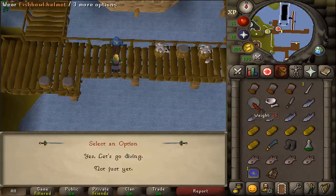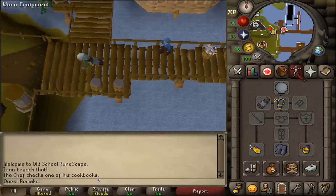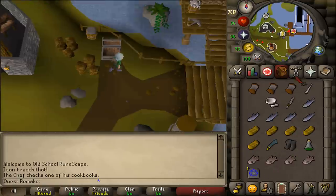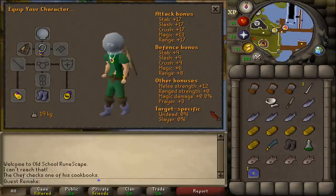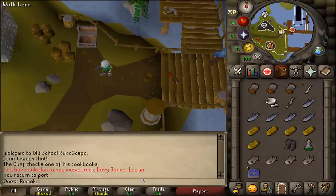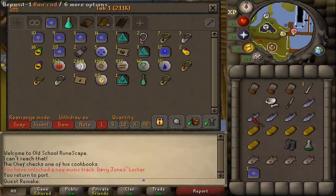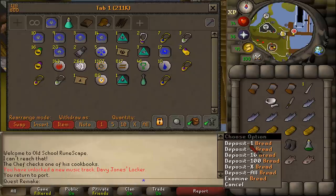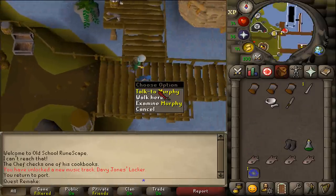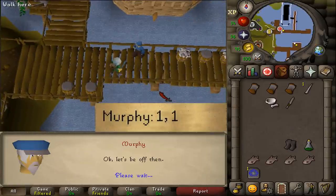The fishbowl weighs 5 kilograms and the diving apparatus weighs 10, so 15 plus your current weight means your total weight needs to be 27 or lower. Since my inventory is pretty full, I'm going to deposit a couple of things - for example my bread and cod, since you only need those at the end of the quest anyway. Four tuna should be enough to kill the five combat 30s. Let's talk to Murphy, select option one twice, and go diving.